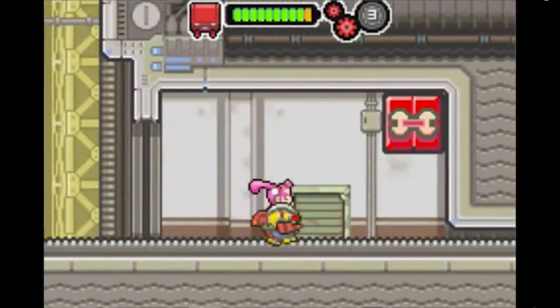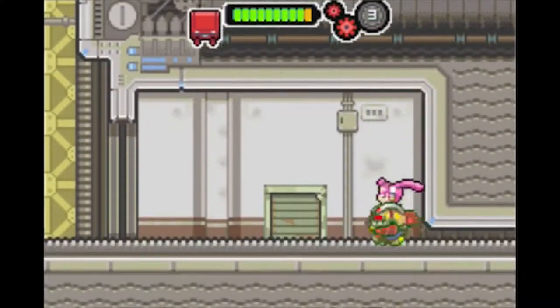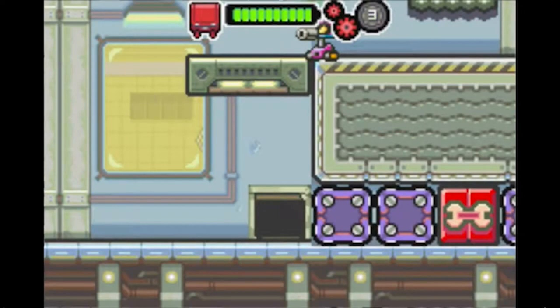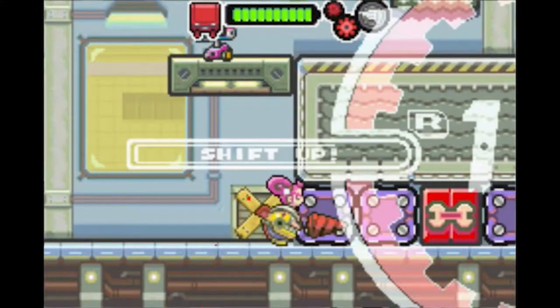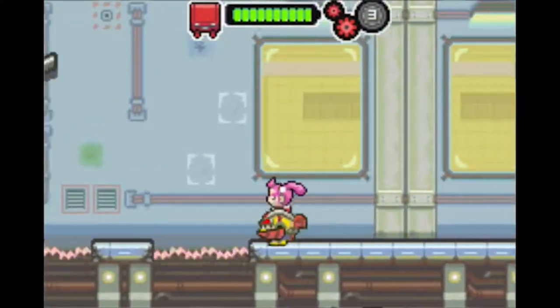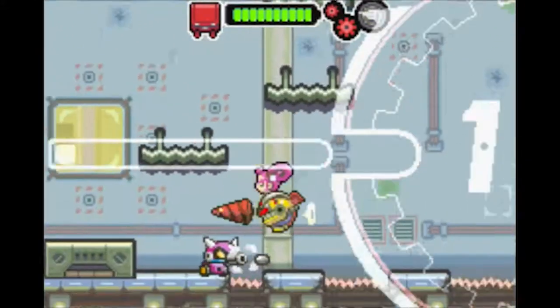The game features side-scrolling platforming levels where players must guide Jill and her Drill Dozer through various environments, including mechanical factories and treacherous caves. As Jill drills through walls, obstacles, and enemies, she can uncover hidden treasures, access secret areas, and defeat powerful adversaries. The Drill Dozer can also be used to solve environmental puzzles and traverse through challenging terrain, adding an extra layer of strategy to the gameplay.